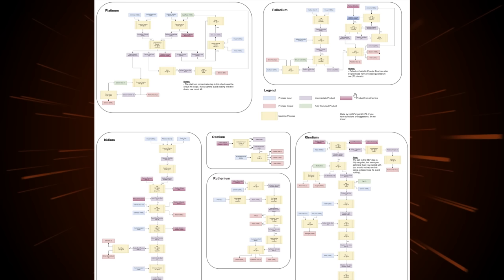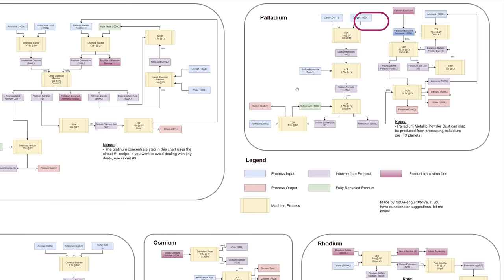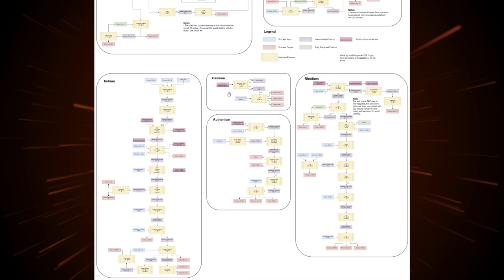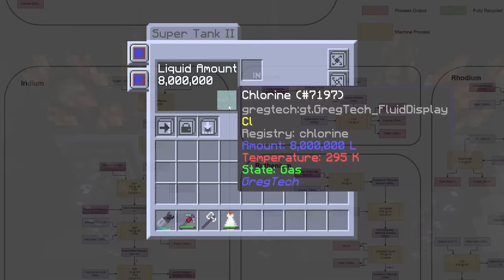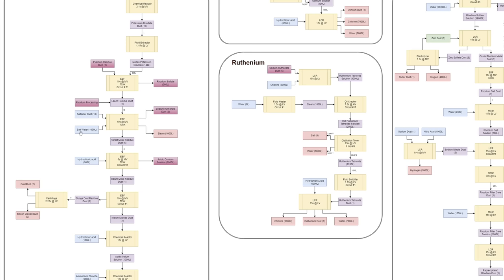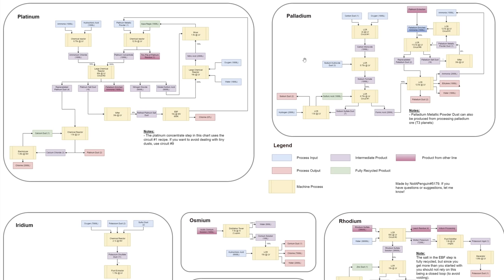In the platinum line, which we'll start with first, we're going to get something called palladium enriched ammonia, and that has to be sent over to the palladium line. There are also some things we'll have to get independently — chlorine being one of those, though we're swimming in chlorine from the crops. Hydrochloric acid we already have, sulfur we have, potassium we should manage. Salt water is listed as an input but we don't currently make it, so we'll need to set up salt water production. Hydrogen, oxygen, carbon, and sodium hydroxide are all simple.